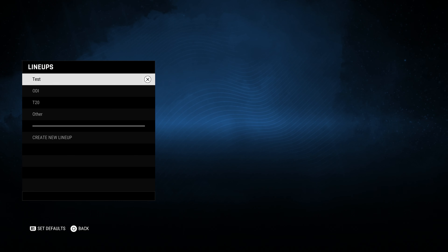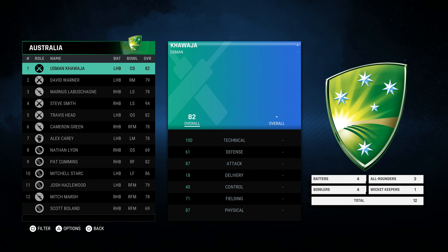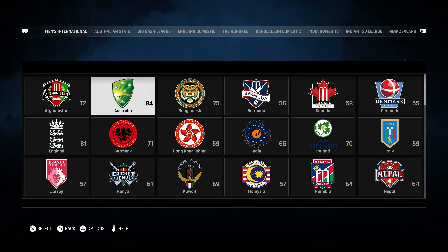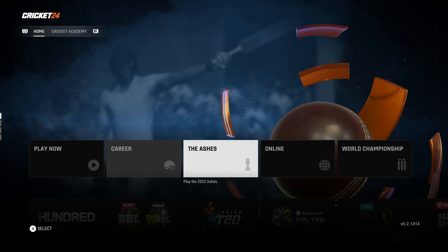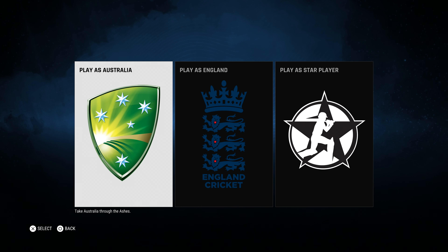That's all you need to do — he's now the captain and it auto-saves, as you can see in the bottom right. If you go to Test again it says 'Captain' there. Now I should mention: you actually need to do this in Ashes mode specifically. If you don't do it in Ashes, you're not going to get the trophy.